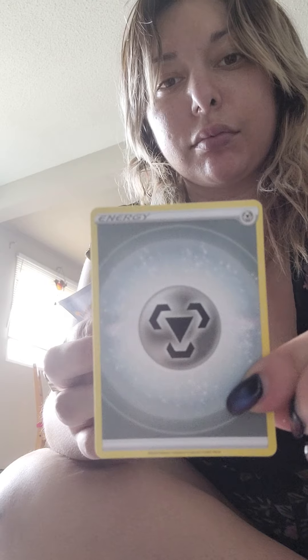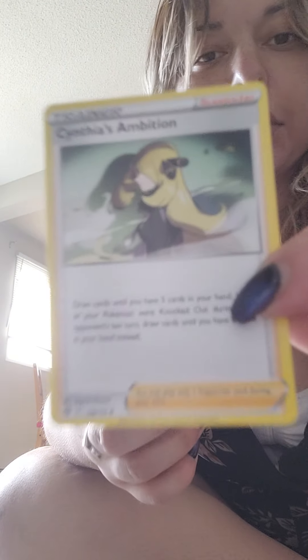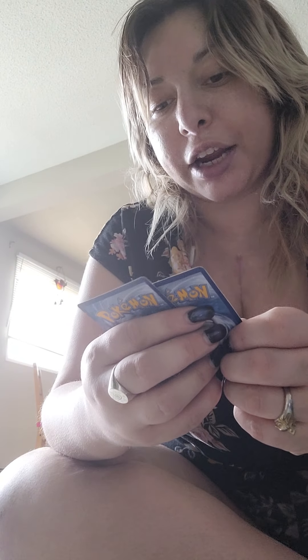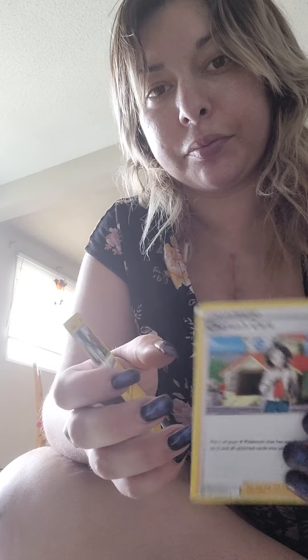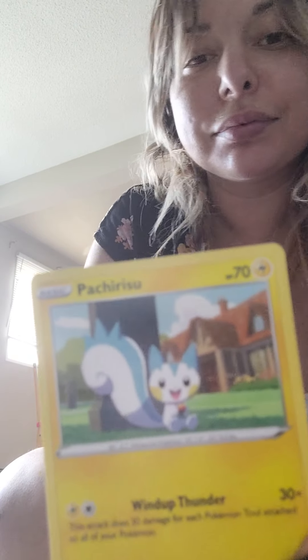Another Energy. Cynthia's Ambition Trainer. Cheren's Care, another trainer. Oh, I have no idea how to say this — Pat Cherisu. Maybe y'all can figure that out but not me, I have no idea. And that's it.